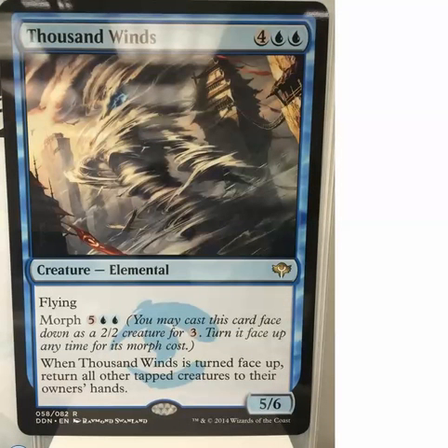Next we have two cards from Khans of Tarkir. We have Thousand Winds — it's a 6-mana 5/6 flyer. It has morph 7, or 5 colorless plus blue blue, and when it's turned face up it returns all other tapped creatures to their owner's hands.